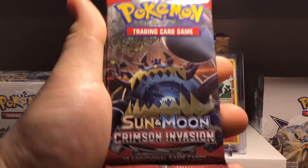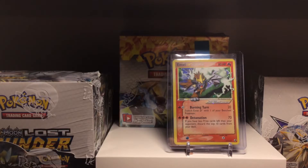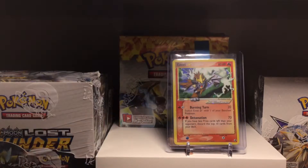You get yourself two Crimson Invasion packs, one Evolutions, and a Breakthrough. It's a pretty weird combo of stuff, but I ain't complaining. Got it at a good deal — my local Walmart has been getting some good savings on Pokemon cards, so I've been hitting that place up.